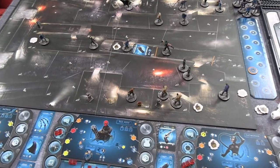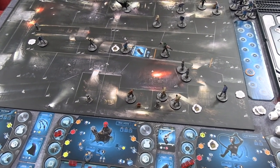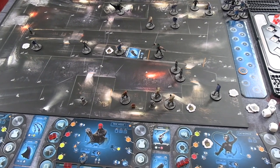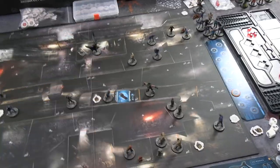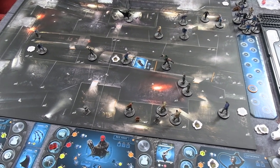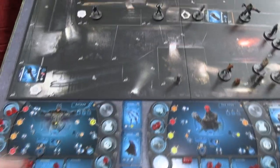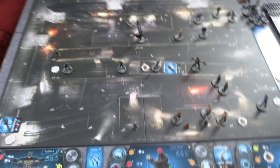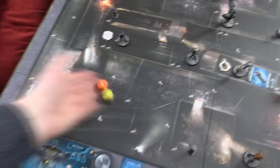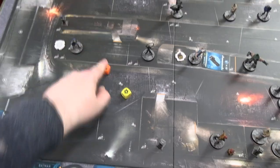Batman still has five energy but has already used his free move. He spends one energy on movement to walk out of the room, then spends his second energy on a ranged batarang throw at the crowbar thug. Rolling orange plus re-rollable yellow, the result is two total — enough to take him out against his one armour. Lots of henchmen going down, but there's only been one bomb defused so far — not great given heroes are basically halfway through their turns already.